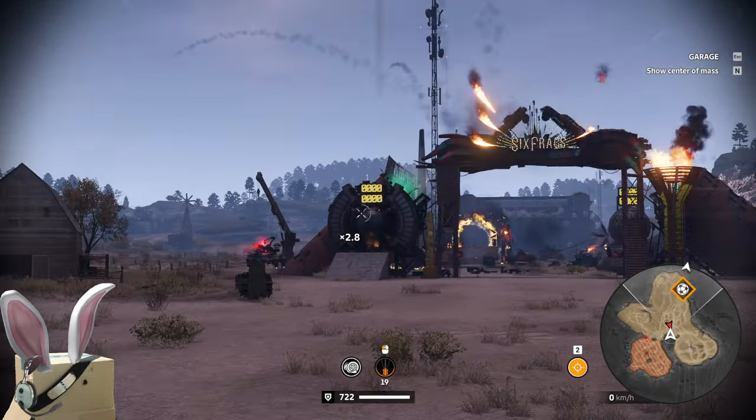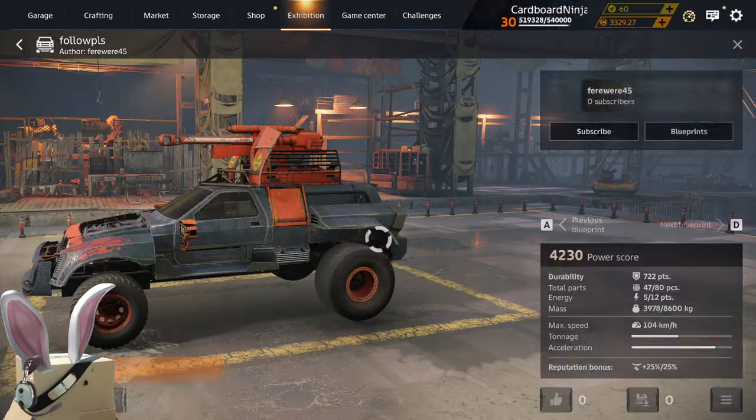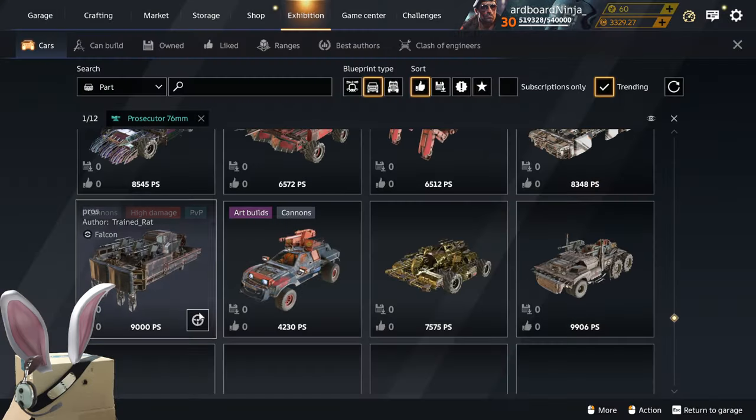Nothing. Does not pin, as you can see. The Prosecutor does 94 bullet damage. So all the bullet and blast damage is being absorbed.